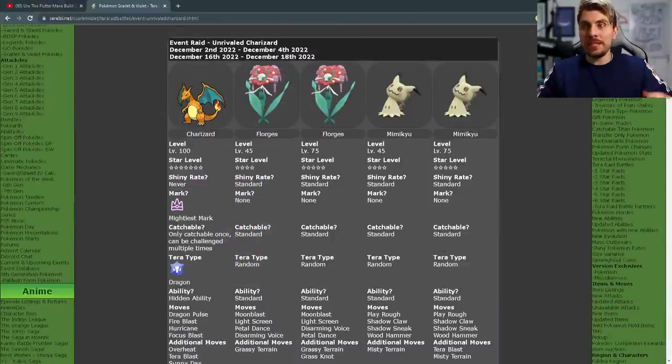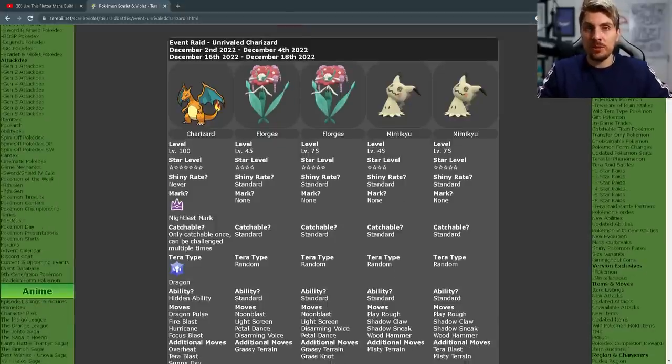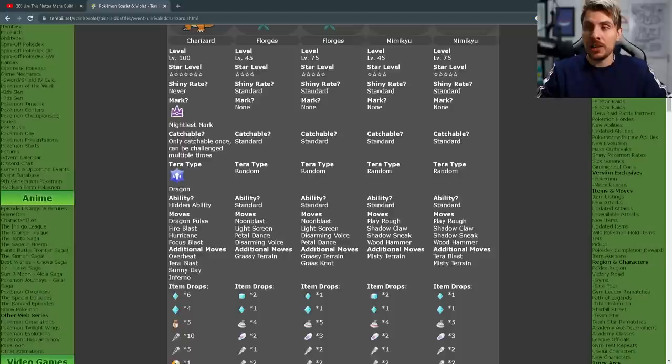The event runs over two different dates: the first is currently running from the 2nd to the 4th of December, and then there's another event for this exact same raid on the 16th to the 18th of December, giving you another opportunity to get this Charizard. Remember, you can only catch one Charizard per save file, and this is shiny-locked so you won't be able to hunt a shiny, though you can breed it down to get a shiny Charmander.